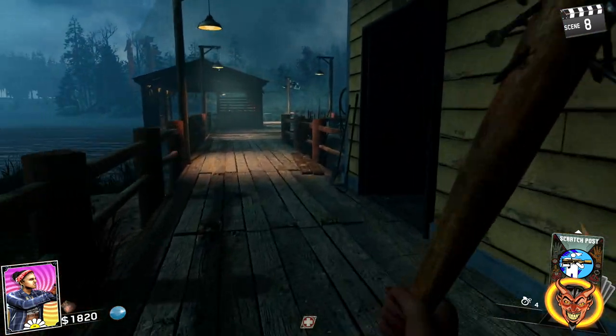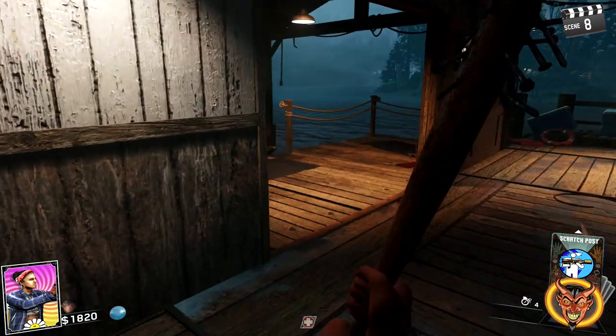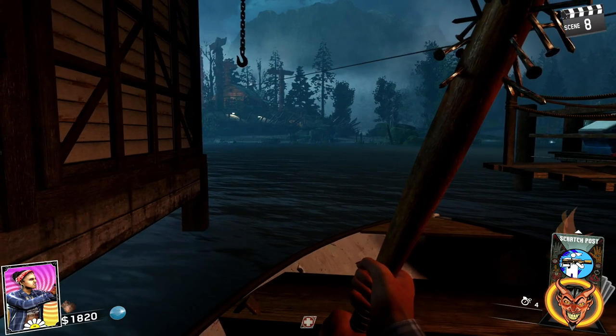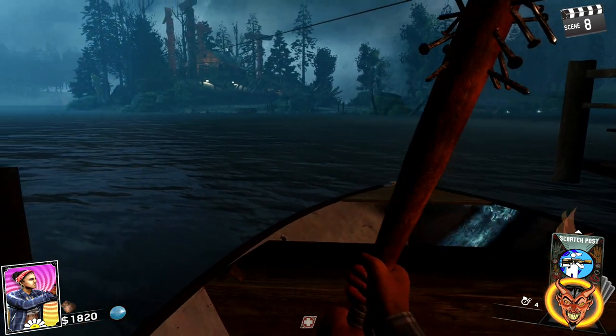You're going to see the boat house right in front of you, and that is where you're going to need to ride the boat over to the Pack-a-Punch area. Once you get on here, go over to the island that's right in front of you.